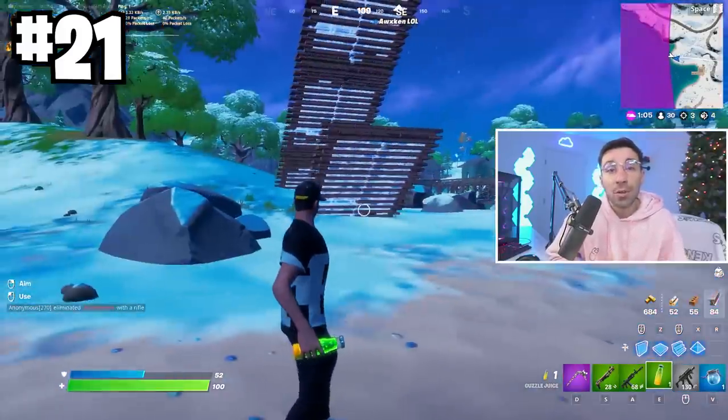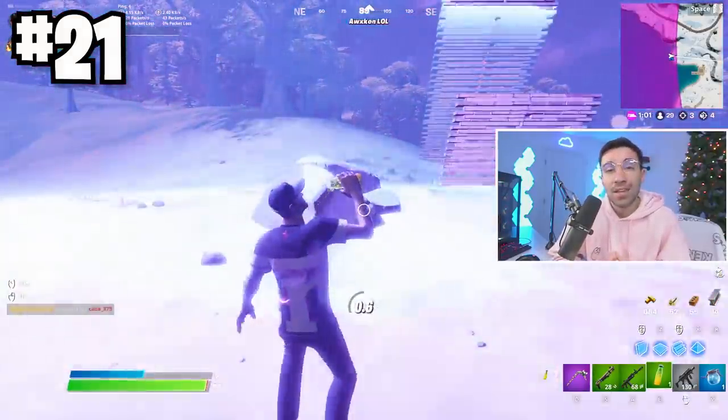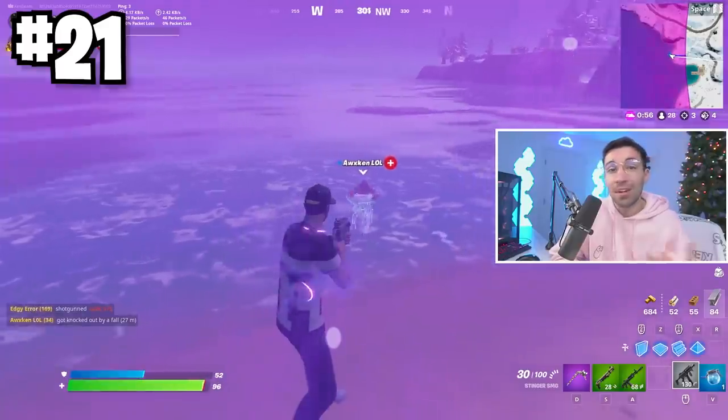One of the new items, the guzzle juice — you know how it heals you once you pop it. They buffed it so it now heals you faster. One thing people tend to screw up on is popping it in zone. You should never do that because the second you take damage, it instantly goes away and means nothing.